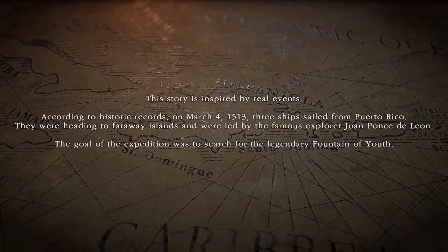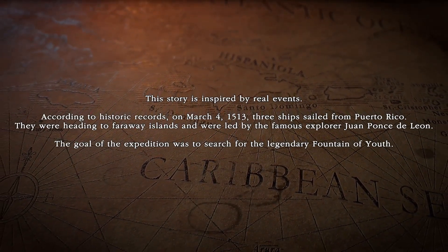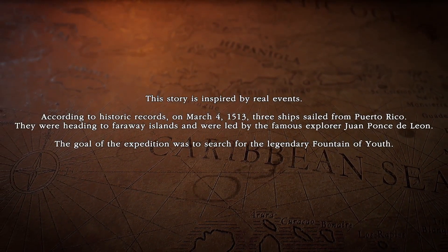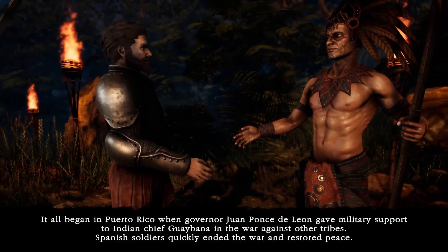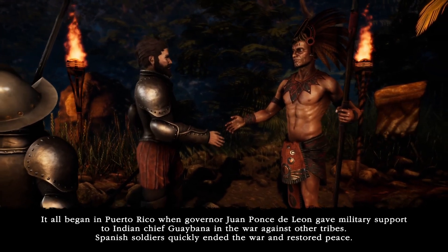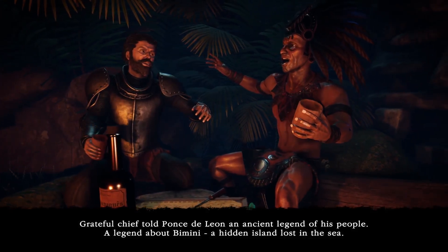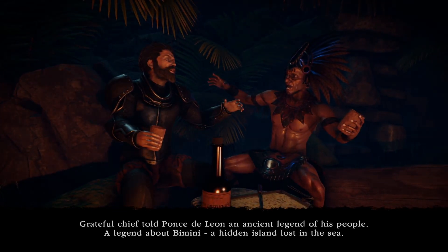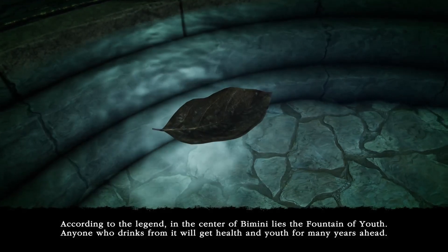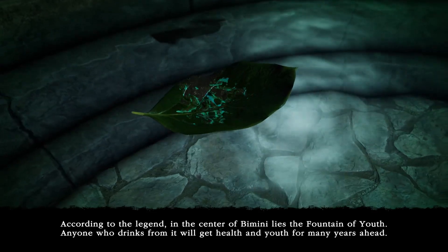This story is inspired by real events. According to historic records, on March 4, 1513, three ships sailed from Puerto Rico. They were heading to faraway islands and were led by the famous explorer Juan Ponce de Leon. The goal of the expedition was to search for the legendary Fountain of Youth. It all began in Puerto Rico when governor Juan Ponce de Leon gave military support to Indian chief Gaibana in the war against other tribes. Spanish soldiers quickly ended the war and restored peace. The grateful chief told Ponce de Leon an ancient legend — a legend about Bimini, a hidden island lost in the sea. According to the legend, in the center of Bimini lies the Fountain of Youth.